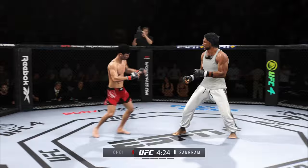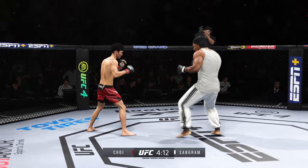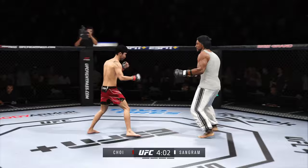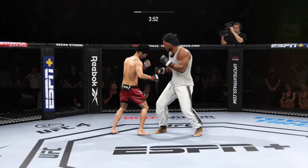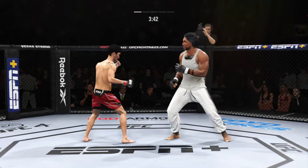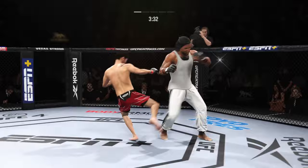Nice strike. Trying to kick the leg out. Not there. Checks that leg kick. Switching stances here. And he landed the right hand there. Nice right hand. Big kick lands. Now connects with the right. His leg kicks are outstanding, and you saw a great example of that just there.